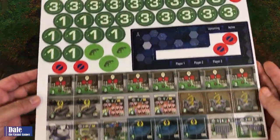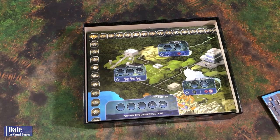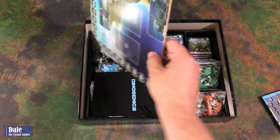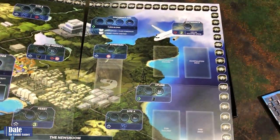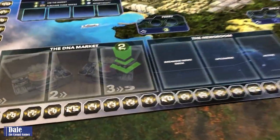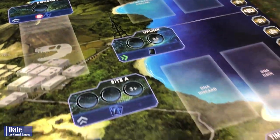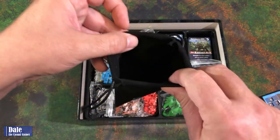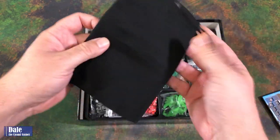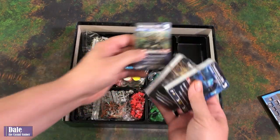We've got our main game board that's going to fold out into a huge map with a bunch of different places. Looks like we've got a victory point tracker around the edge. This is a worker placement game, so we've got different areas to travel to. And we've got a nice bag here for our facility tokens. Several cards — we'll take a closer look at these in a bit.